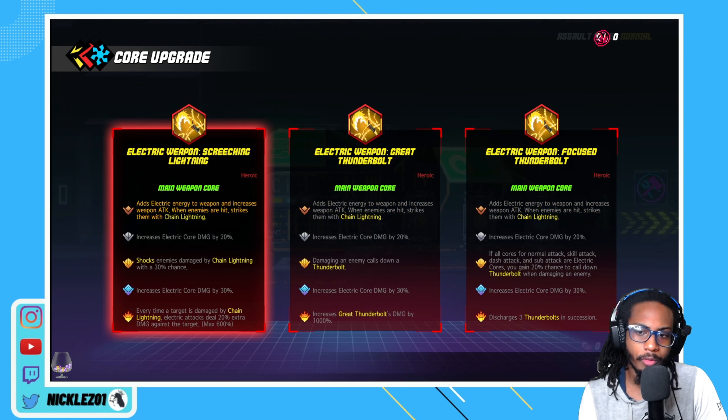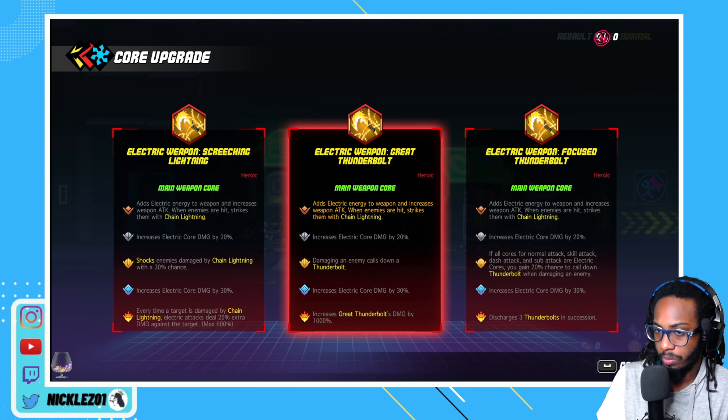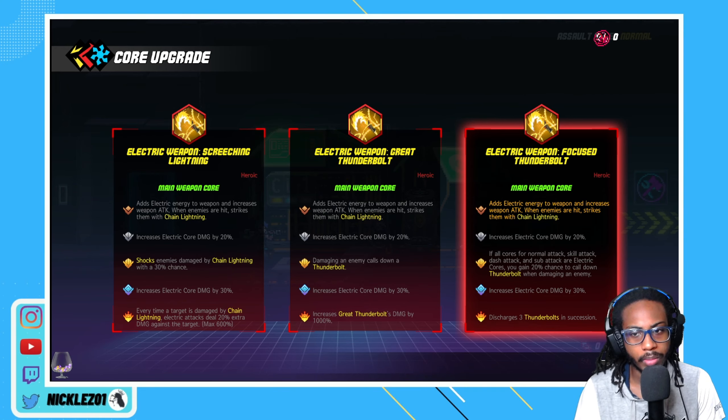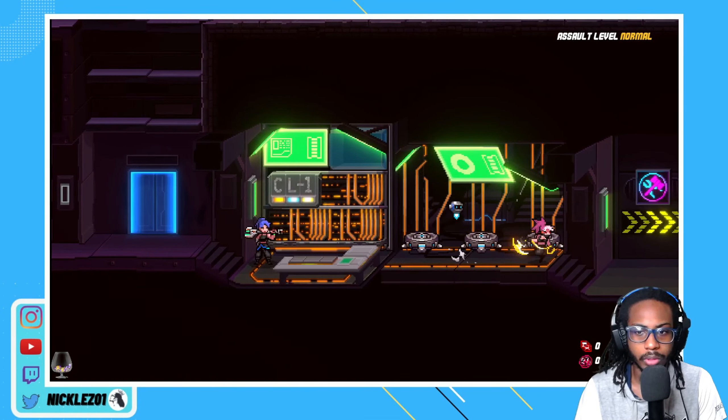This character attacks quite a lot with their charge attack, so this could be pretty good, but we would have to make our normal skill, dash attack, and sub attack electric - hard to do. I'm thinking maybe the summons would also proc thunderbolts. Yeah, I think maybe we try focused thunderbolt here - that's what we get.